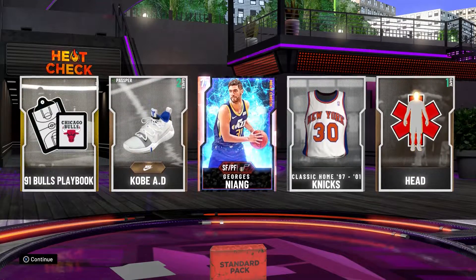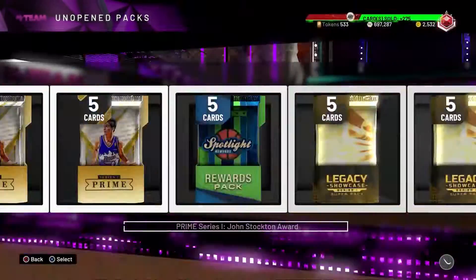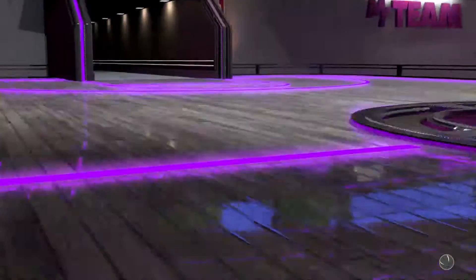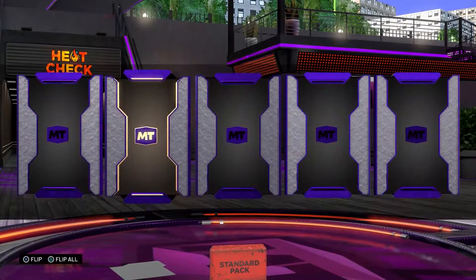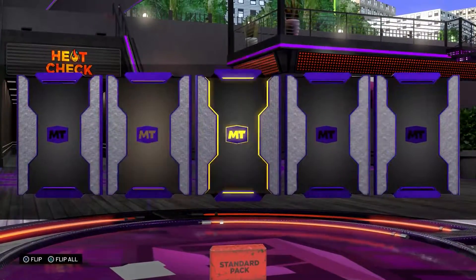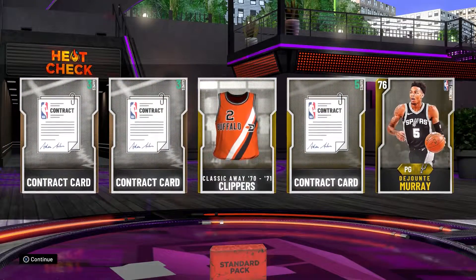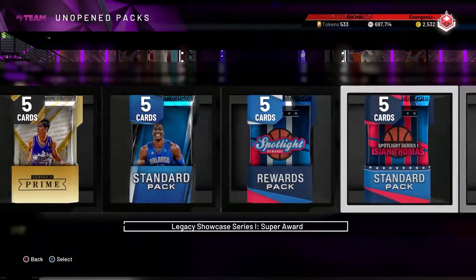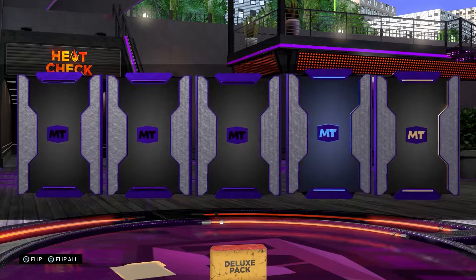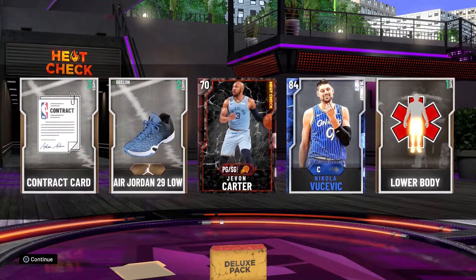Got a heat check player — Georgios Niang, never heard of that dude, plays for the Jazz. Another player for the collection though, can't complain. Hitting the last two before the deluxe — please give me a moments player or even a diamond. Got Alex Caruso — everybody loves Alex Caruso but I don't really get why. Nothing in the next one though, three contracts and Dejounte Murray. Last heat check deluxe pack — got two players: Vucevic, who I already have, and Javon Carter. Quick selling Vucevic for 600.